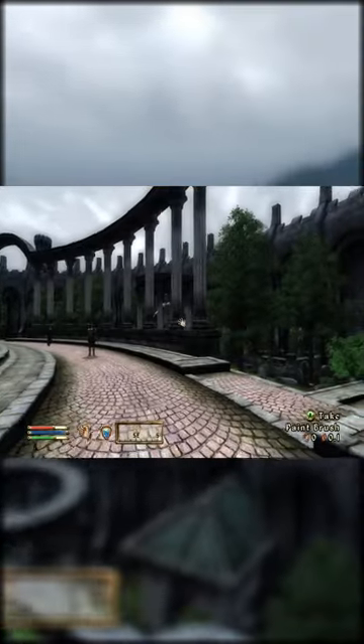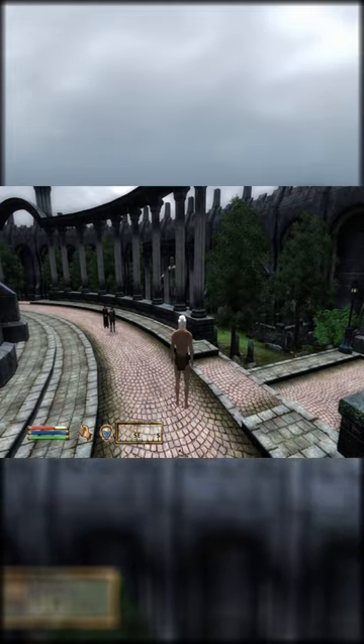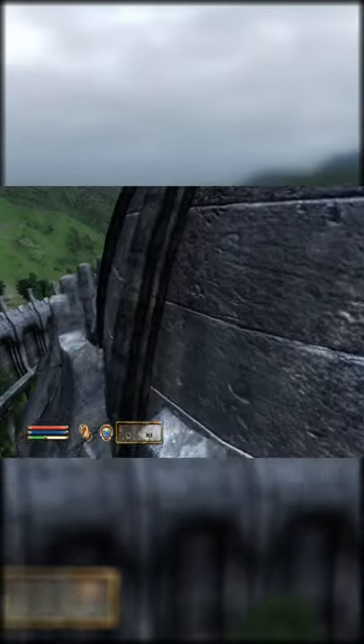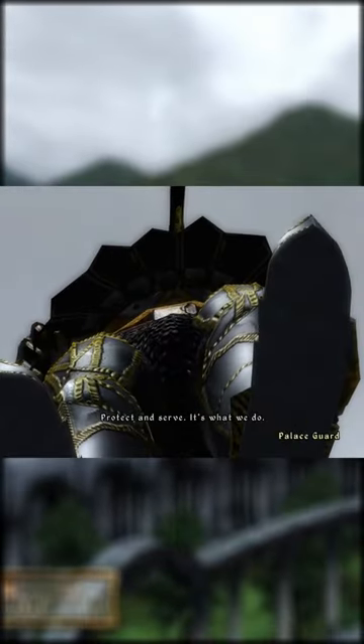You see, in Oblivion, if you drop paintbrushes, they float, acting as platforms. Why? Because this is a Bethesda game. This allows you to climb anywhere, even places that weren't intended. I use this to be a creeper. This is why.